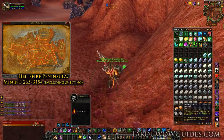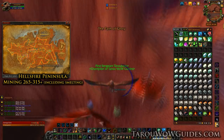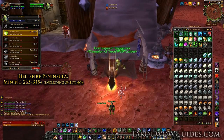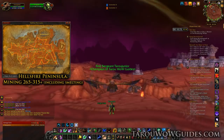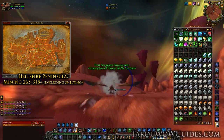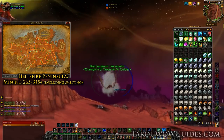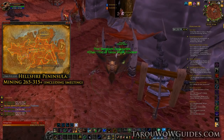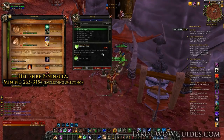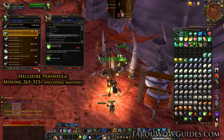Once you've looped back around into the center of the zone and have at least 275 in mining, speak with the mining trainer in Thrallmar for Horde or Honor Hold for Alliance, and learn Master Mining and anything else available. You can smelt some of the Fel Iron ore you've found so far as well. Continue on this route until you hit at least skill level 315, or make a full lap back around to the main town. Then smelt all the Fel Iron ore you have left, which should get you to around skill level 325, but you only need 315 to go on to the next zone.